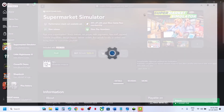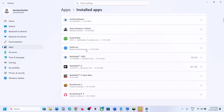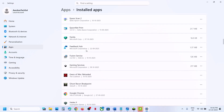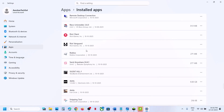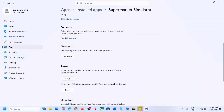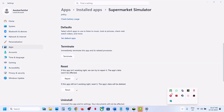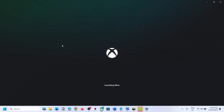Still not working? The next step is to repair or reset the game. Open Windows Settings, go to Apps, Installed Apps, find the game, click the three dots, go to Advanced Options. First click Terminate, then click Repair. If that doesn't work, click Reset and confirm. Once reset, close and relaunch the Xbox app.